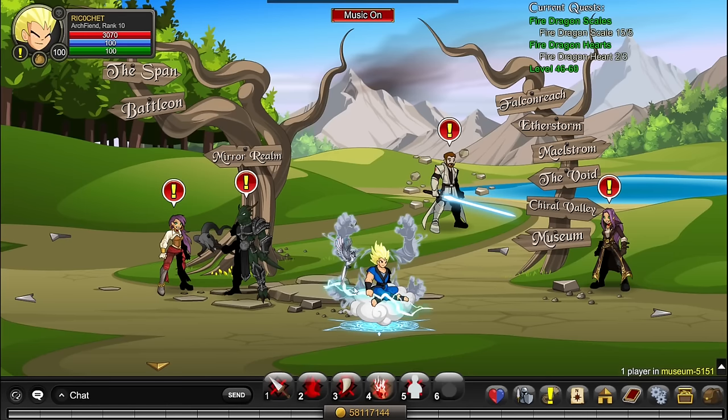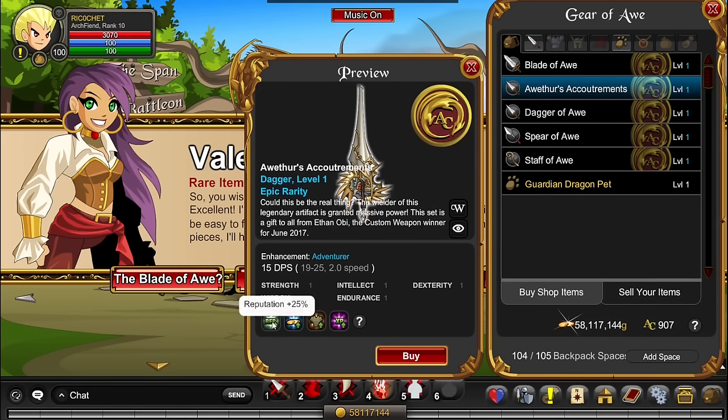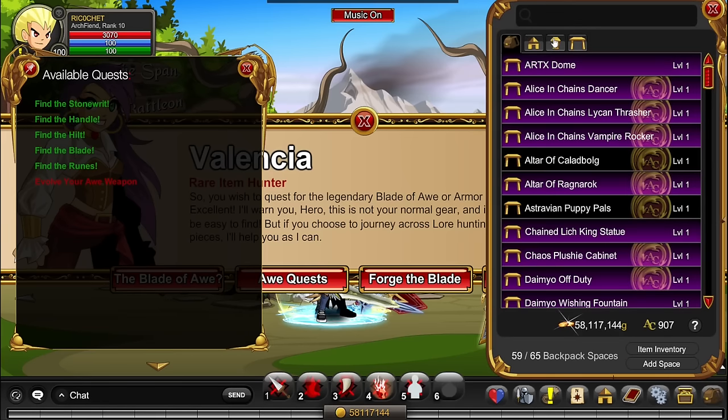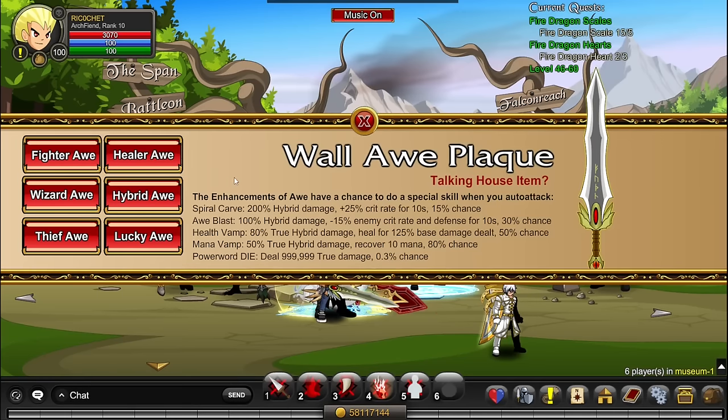Now for enhancements. At around level 50, get the Ore enhancements. Go to slash join Museum, find Valencia, and do the Blade of Ore quest — there's a YouTube guide, and it takes less than an hour now. Once done, you get a weapon with plus 25% to XP, gold, class, and reputation. Click on the Wall Ore Plaque house item in your inventory and it gives you access to all Ore enhancements from any map. It's a must-have item.